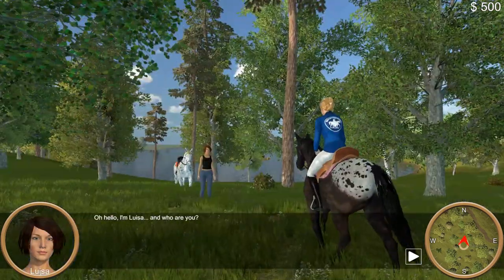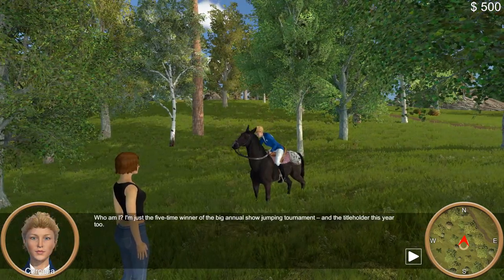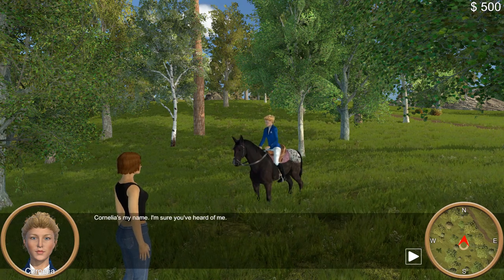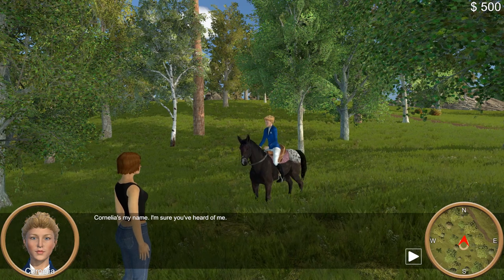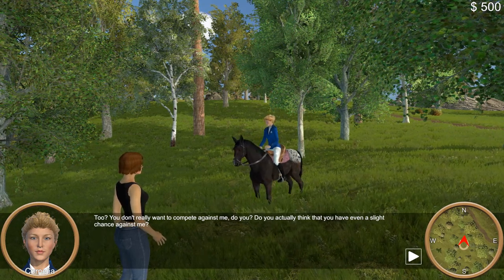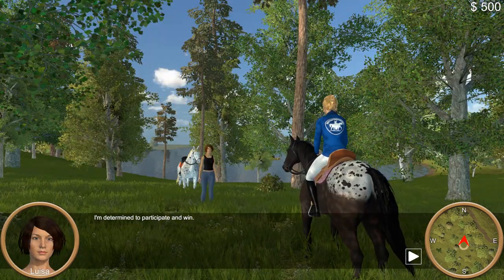Well, what have we here? Hello, I'm Luisa. And who are you? I'm just the five-time winner of the big annual show jumping tournament, and the title holder this year too. Cornelia's my name — I'm sure you've heard of me. Frank mentioned you were in the tournament. Too? You don't really want to compete against me, do you? I am determined to participate and win.